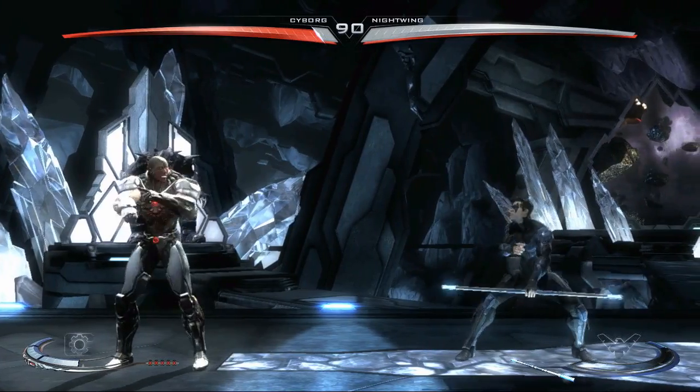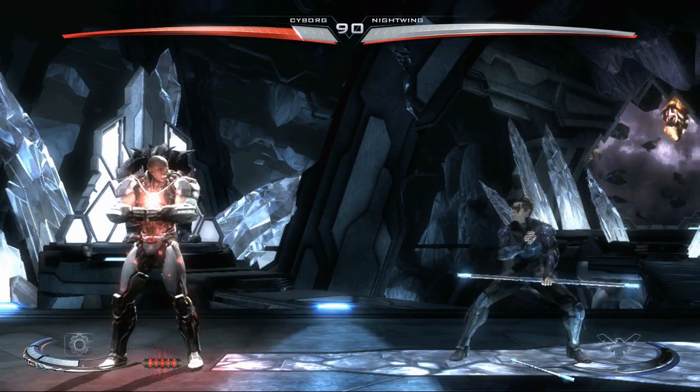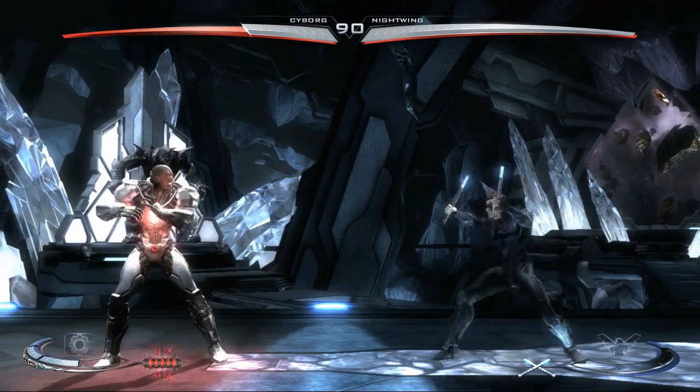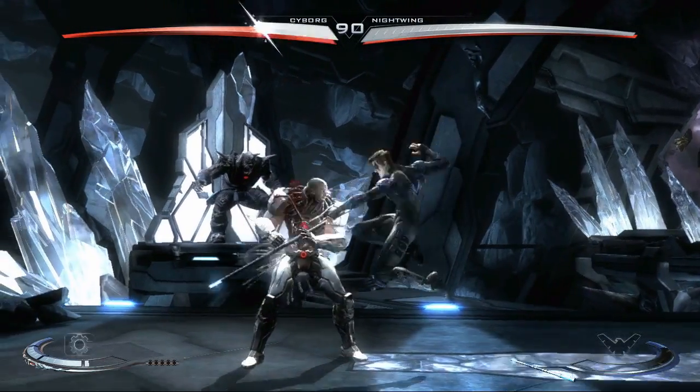In the case of Nightwing, he uses the trait button to switch between his Kali stance using Kali sticks and his staff stance where he uses his staff, and there are completely different attacks for each. In the case of Cyborg, he uses the button to charge up his health. So you're going to get different effects for every character.